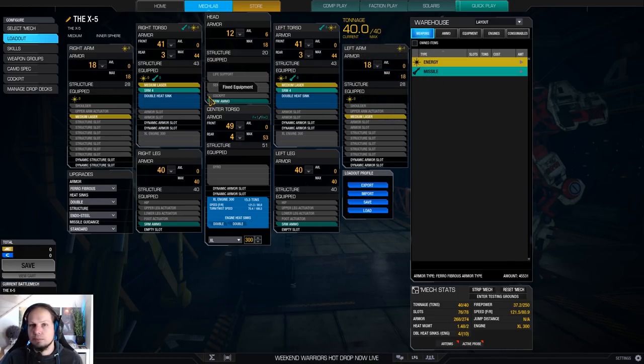It's a very straightforward build. We have short range burst, we have some medium lasers, and we even have arm actuators that we can use to shoot down UAVs. There's nothing more to say about that — the Cicada is a very nice mech.